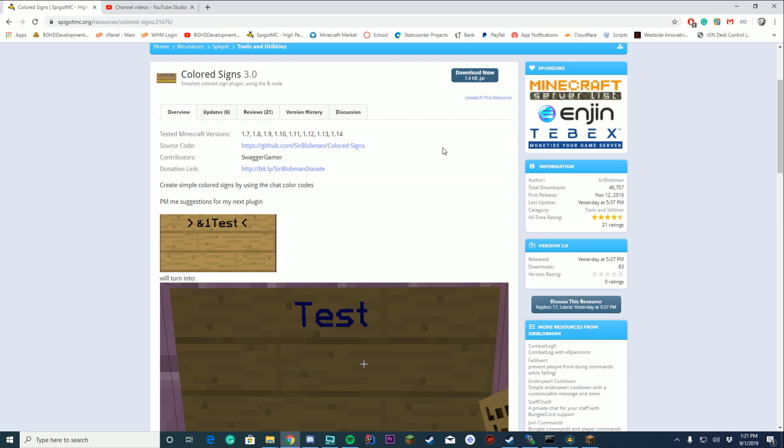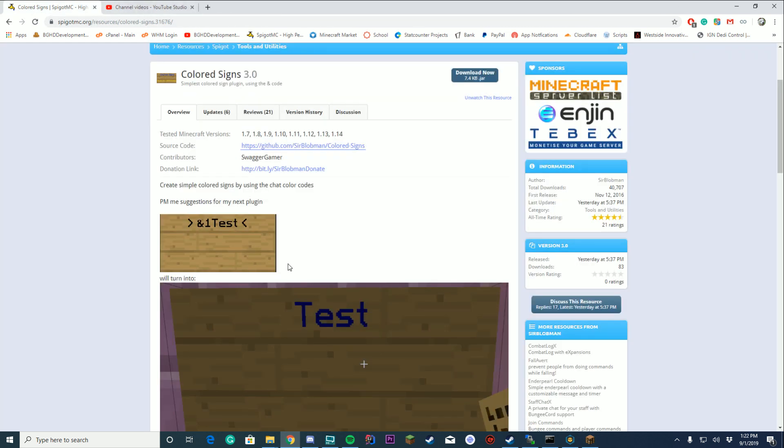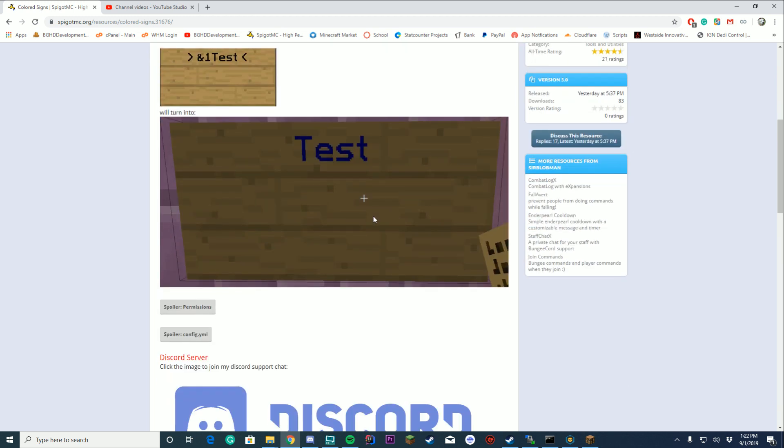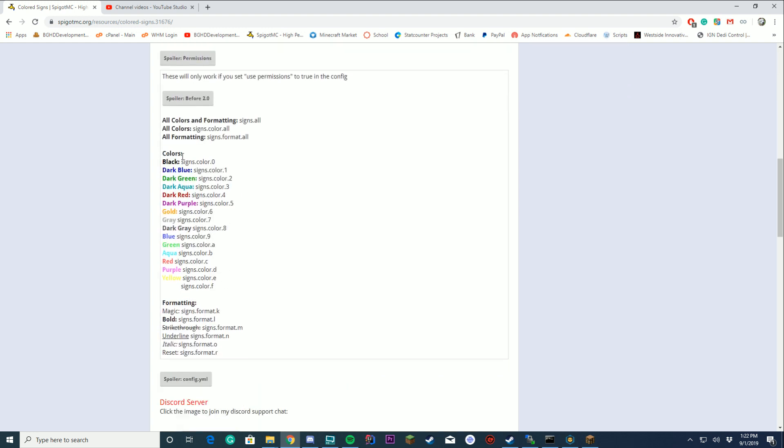It is a very lightweight plugin and also fully open source, so you can go ahead and get the source code if you really want to. It's lightweight and simple. It adds color codes to signs using the ampersand sign color codes. You can also add permissions for the different colors.